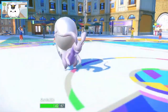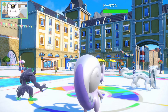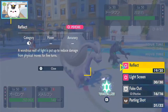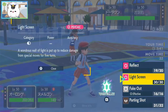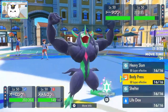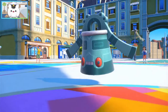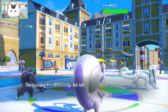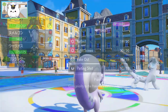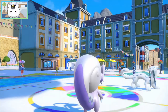Ice Spinner hits Hisuian Goodra for about 40 damage. Does Rocky Helmet chip? Iron Defense on Bronzong. I don't have Taunt on this team — oh my goodness. All I can really do is Parting Shot and then go for Shelter. I imagine he's going to attack Hisuian Goodra again — I want to try and bring in Rillaboom or use Taunt onto the Bronzong, but I don't know if I can do that. So let's bring in the Urshifu instead.